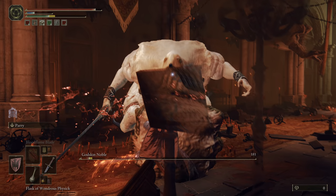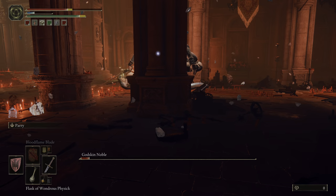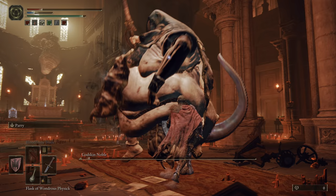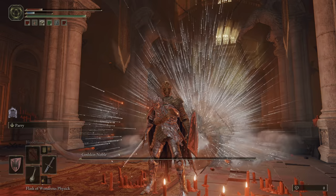That's Godskin Noble. One thing I do want to mention is you should stay close to him. I know that seems a little counterintuitive, but if you are at arm's length of this boss, he is able to really shred your health, and if you're blocking, he can just completely guard break you. So just be careful with that — just stay in his face.